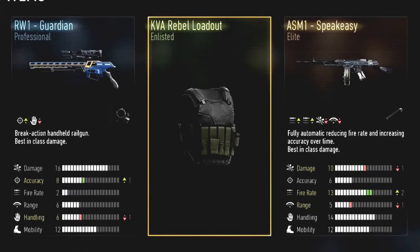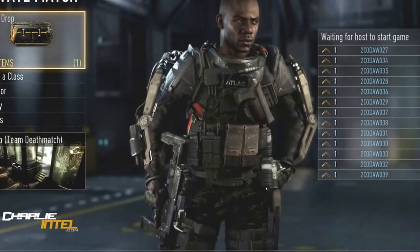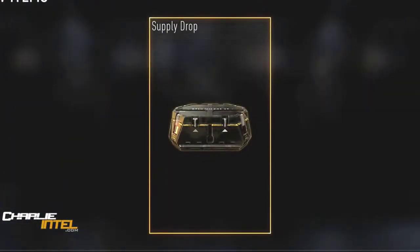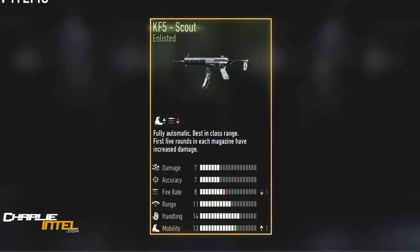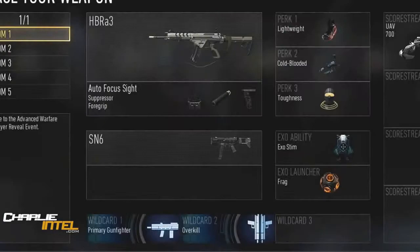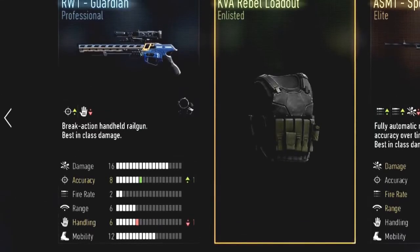Welcome back to some more Call of Duty Advanced Warfare information and news. After seeing the new multiplayer reveal, you guys will know that there's a new thing being introduced into the game called Supply Drops, and that is what I'm here to talk about in this short video. Unfortunately, I can only do a two and a half minute video on this, so I've got to be really quick.